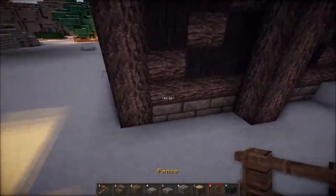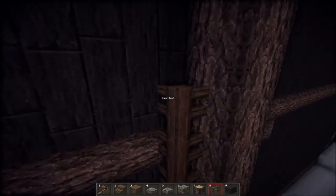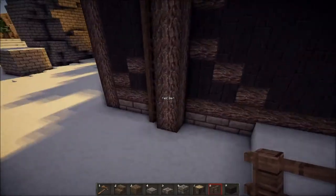What we want to do is put fences around it to give it some more texture rather than just being a flat building. This will look good, I think. Yeah, it'll look good on each of these pillars.